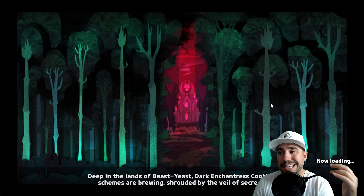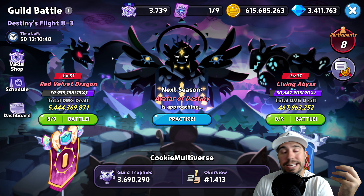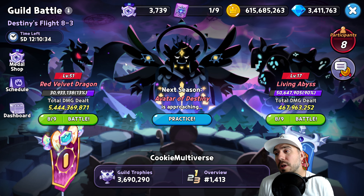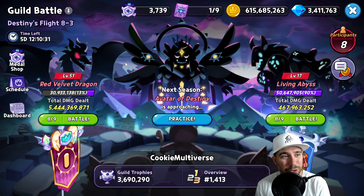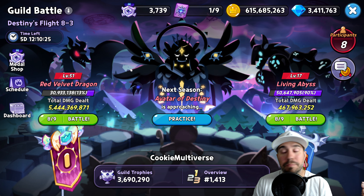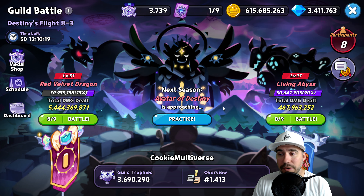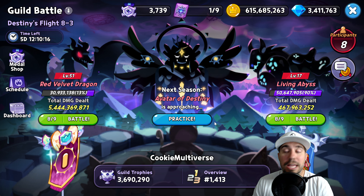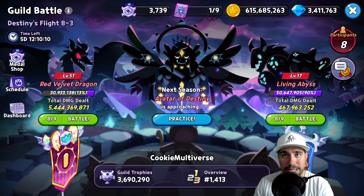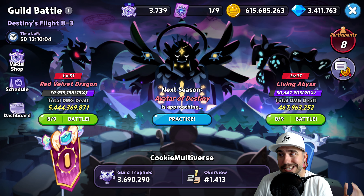That, my friends, is today's episode — everything you needed to know about the current guild battle Destiny's Flight 8-3. We did some different teams relative to what we've done before so you can see exactly how those can work, with commentary on options depending on where your guild boss level is. I'll have those other videos posted below, or you can find them on the channel. If you've got a question or comment, please ask.